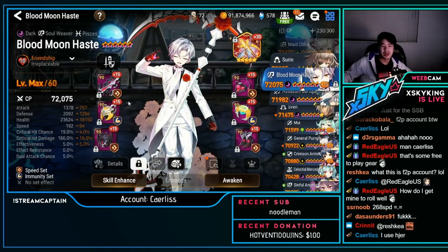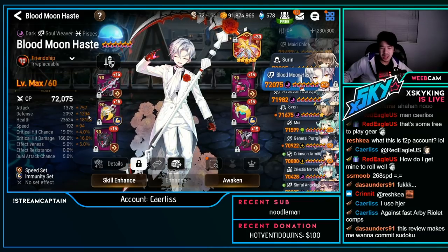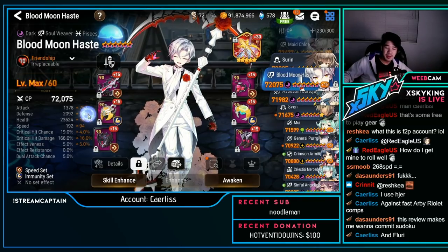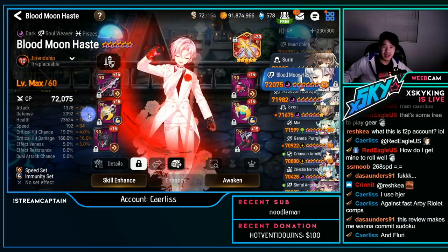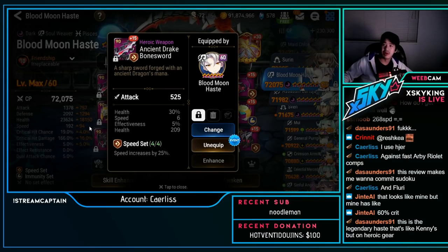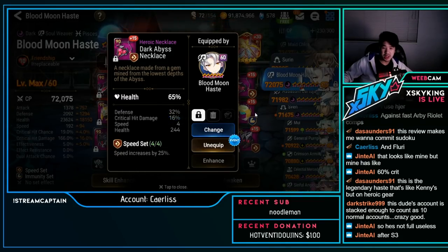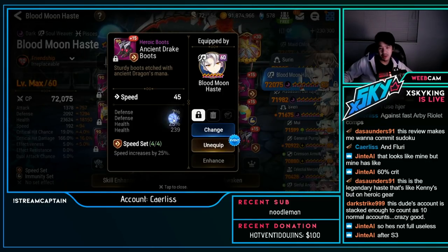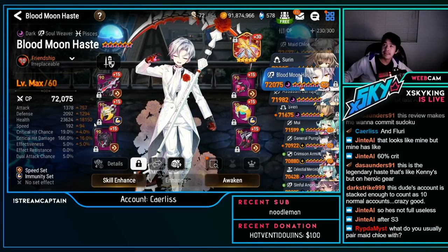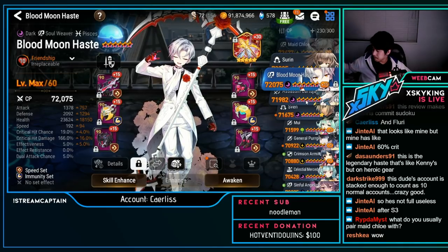ML Haste — speed immunity: 2k defense, 23.6k HP, 192 speed. That's a lot of defense — I'm a little surprised, I would have expected more HP. Turns out there's no defense main stat anywhere — it's all purely from substats: 32 and 29 substat values with flat defense plus defense percent. Just from substats alone. Interesting.